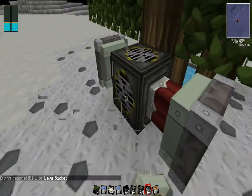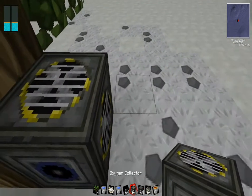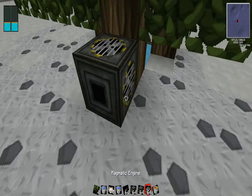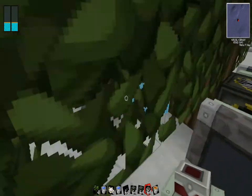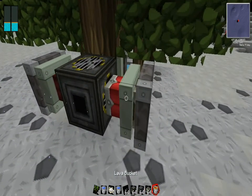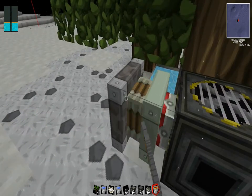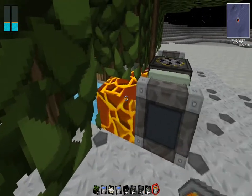Just place three. Actually, I need to find out where the hole is. Okay, right there. Turn it like that, and then break that. Put it there. Just put lava in there — I'm in creative mode so I can just spam lava, and you should fill it up.